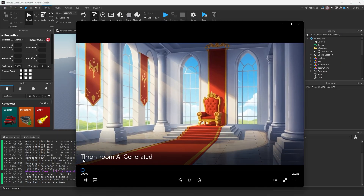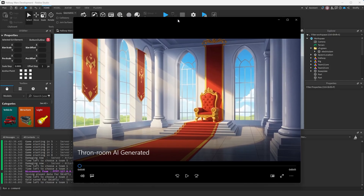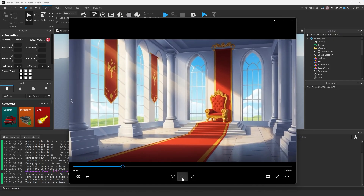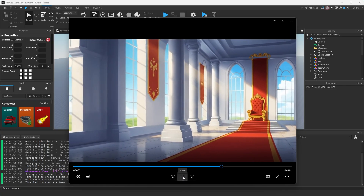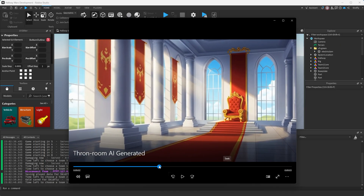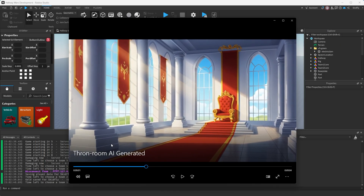Throne room - I generated this AI video of this throne room that I've been putting in my thumbnails and it kind of gives an idea of what I'd like to make. Kind of just like a big white kingdom hallway outside, you can see the windows, there's grassy fields outside the windows. Overall I think this is a good pick because the white walls and floors won't distract from the team-based colors that I'm going for.